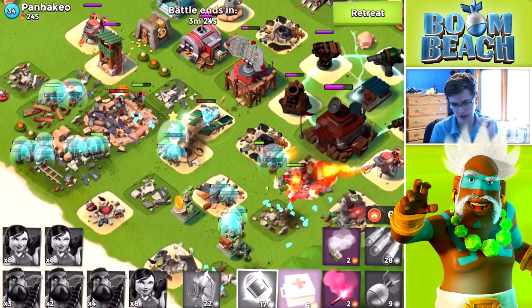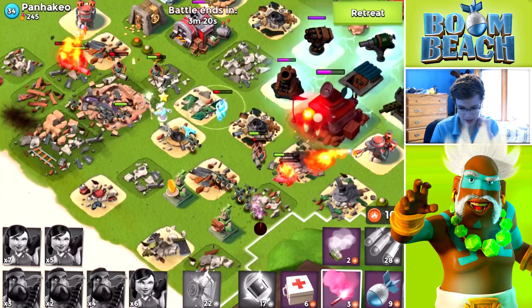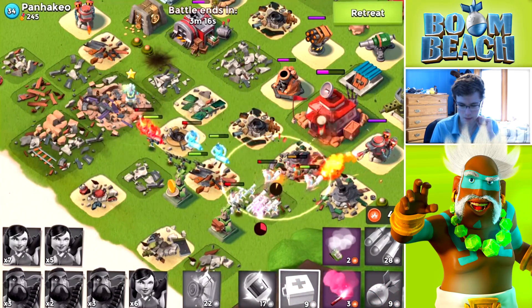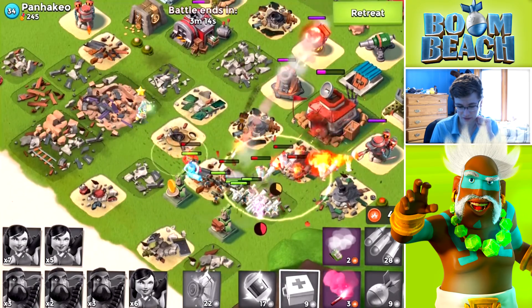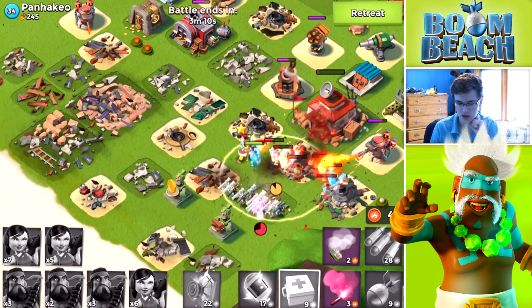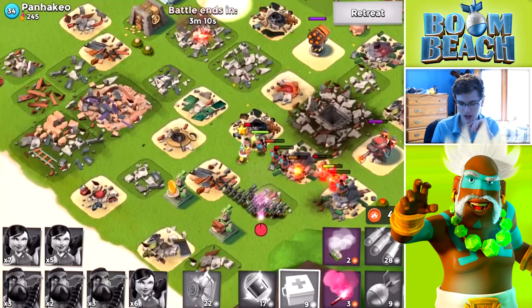Dr. Kavan, you are a beast and I appreciate it. We're gonna flare back, and then the rocket launcher will start hitting, so we will throw a med kit to try and defer some of the damage and heal it right back up. Looks like our zookas are fine, and boom - we take out another base. Let's go back to base and try to find another upgrade.